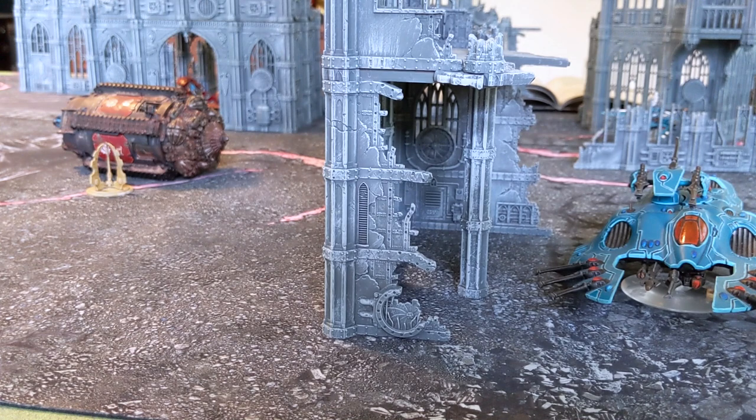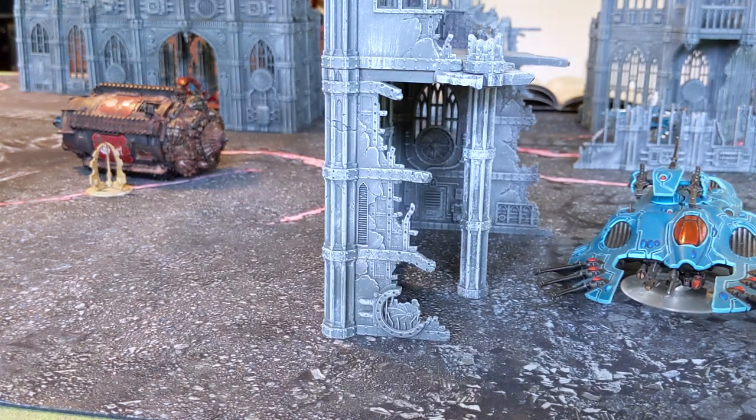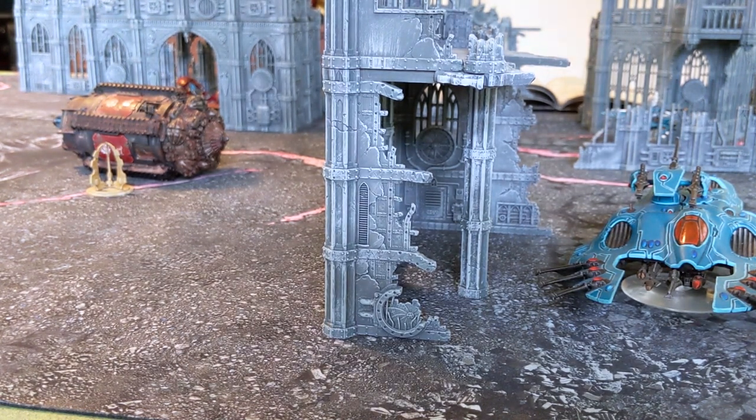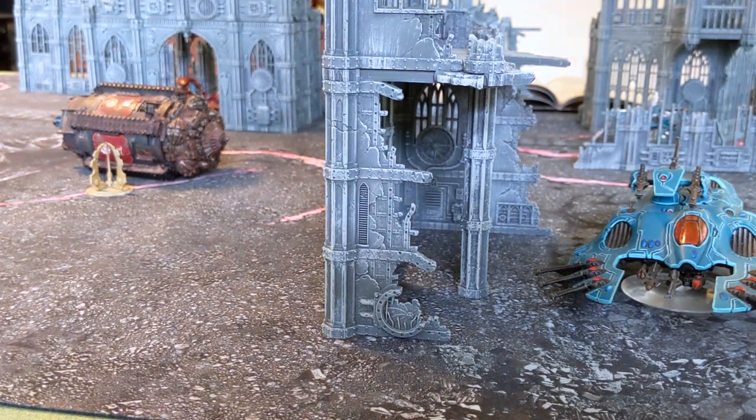I have deployed such that my serpent is out of line of sight next to breachable terrain. You want to be very careful when you deploy the serpent to make sure it is not in the footprint of the building, because if it is, your opponent can see through that obscuring piece of terrain to target the serpent. You want to put your wave serpent down last into play if it's full of fire dragons. And if you're worried about a savvy opponent seeing where you put it and repositioning appropriately, keep in mind you can always move it with Phantasm.